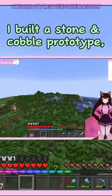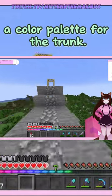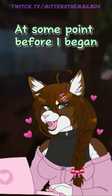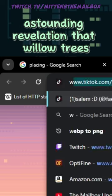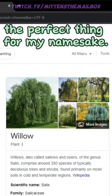I built a stone and cobble prototype, reformatted the branches many times, and eventually began work on choosing a color palette for the trunk. At some point before I began placing the leaves, I had an astounding revelation that Willow Trees do in fact exist and that would be the perfect thing for my namesake.